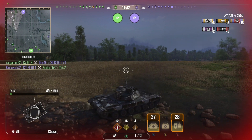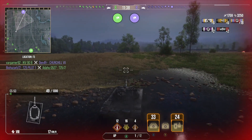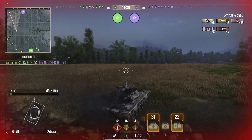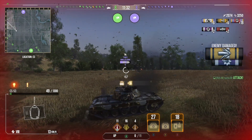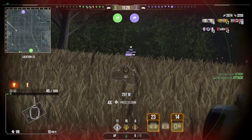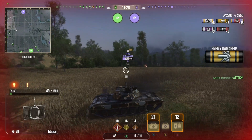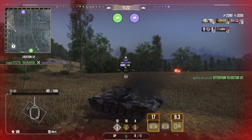Flying Egg has taken artillery, he's pushed up, he exposed himself, and he's lost nearly all of his health. Most people may have just poked out once foolishly, eaten it, and got sent back to the garage, but Flying Egg is actually choosing his positioning and the way he engages the enemy very carefully.